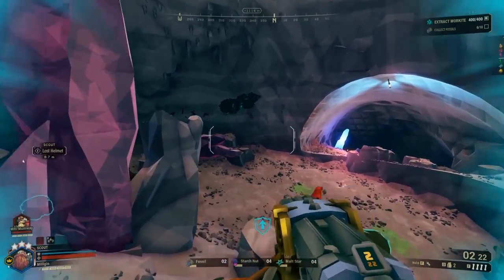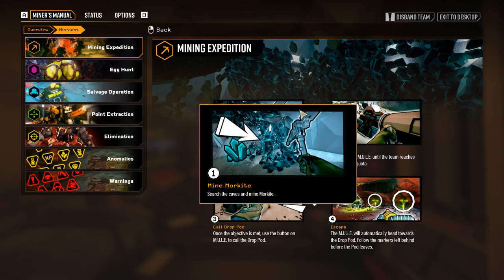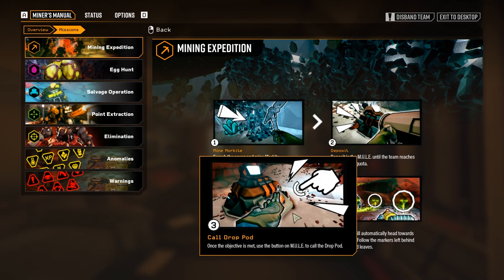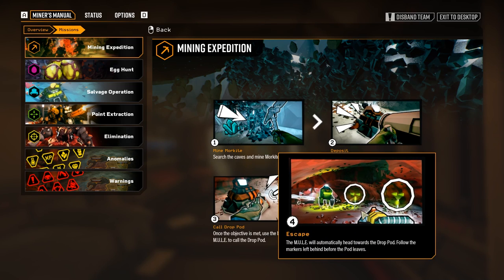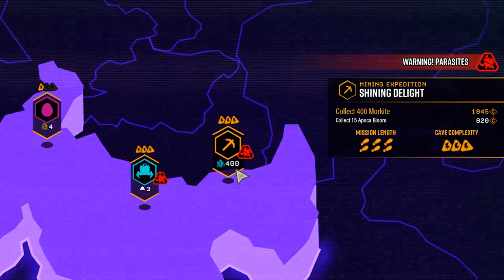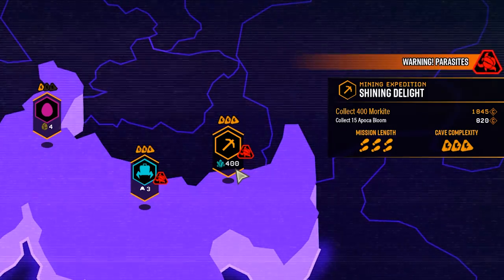Depending on the way you play the game, there are a number of different ways to approach it. Typically, Morkite missions are linear for the most part, meaning that it is easier to naturally be thorough in your exploration of the cave. This is the mission type where you are least likely to miss a helmet by accident. Just know that the maximum length mining missions can be time consuming, and will often require you to search the cave to the end to be certain you haven't missed the helmet.